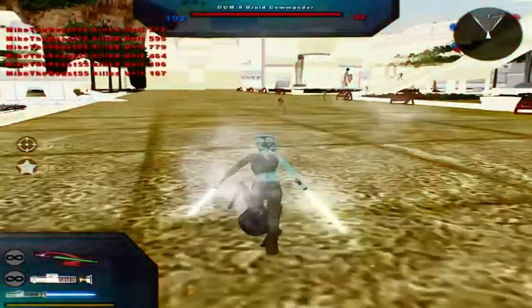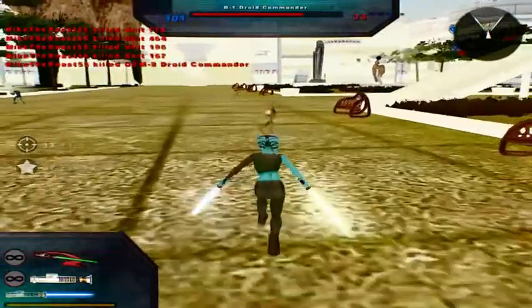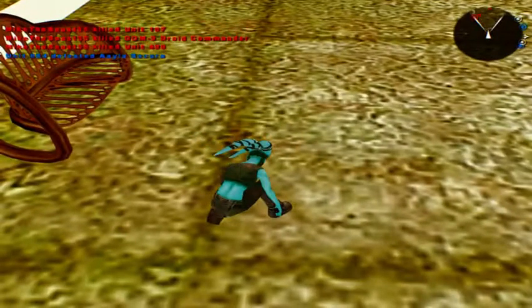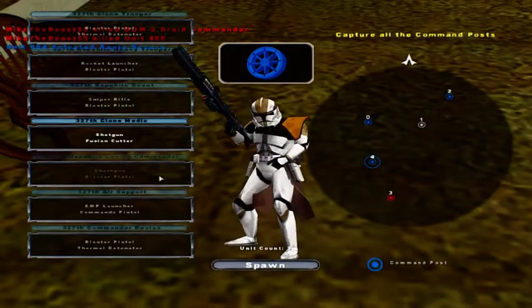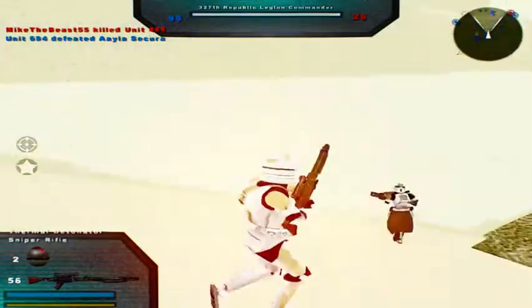No running so far. I actually killed a droid commander — nice to know I can actually kill a few things before dying. Command post under attack. There's another command post under Republic control. I guess we can just spawn over here. Doesn't really matter at this point.